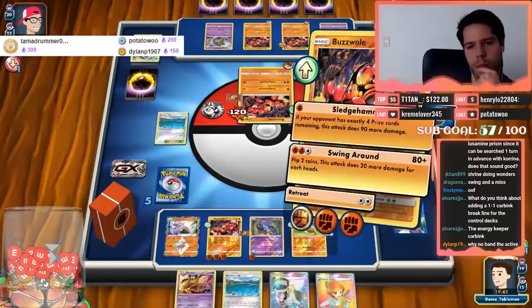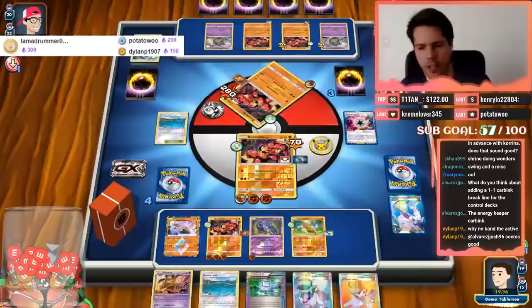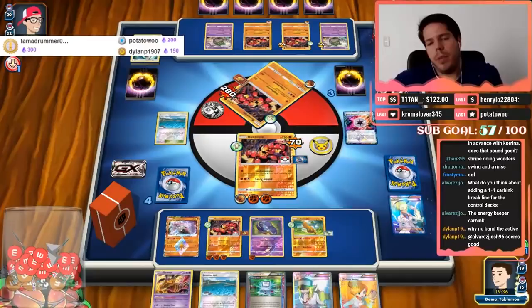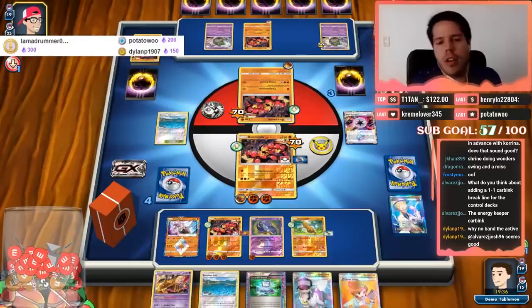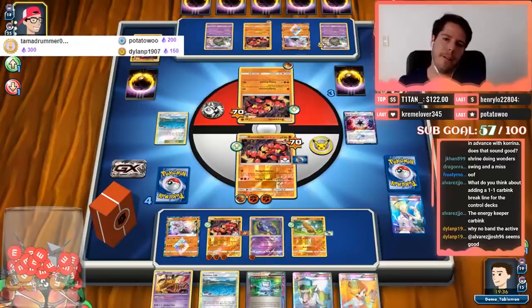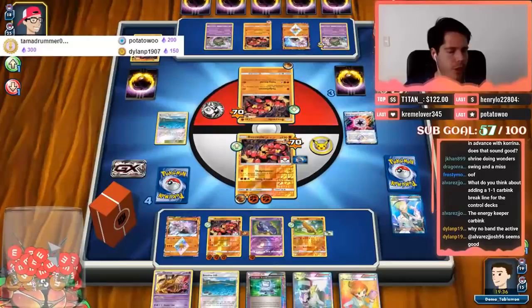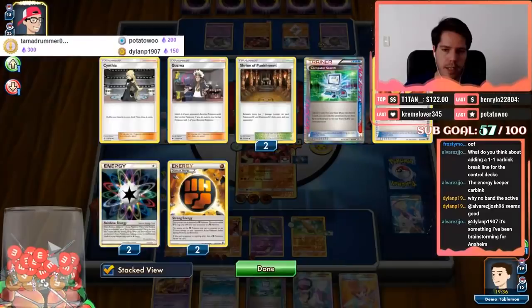On average, flipping two coins gives one heads each. One more Buzzwole with Energy Keeper seems like a good idea. I feel like I'm going to need back-to-back N plays to prevent my opponent from winning. He's not finding Rainbow Energies, which is good — he's lost two already and has used quite a few supporters. He attaches Muscle Band and uses Guzma for a clean KO.